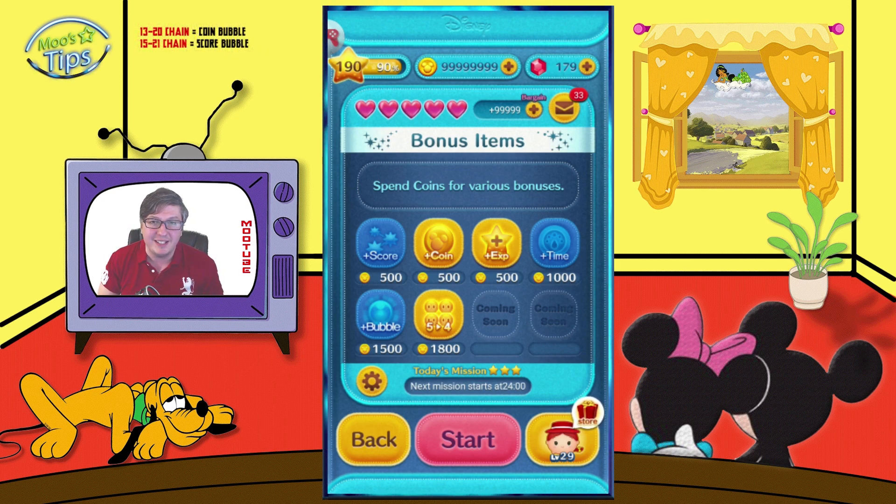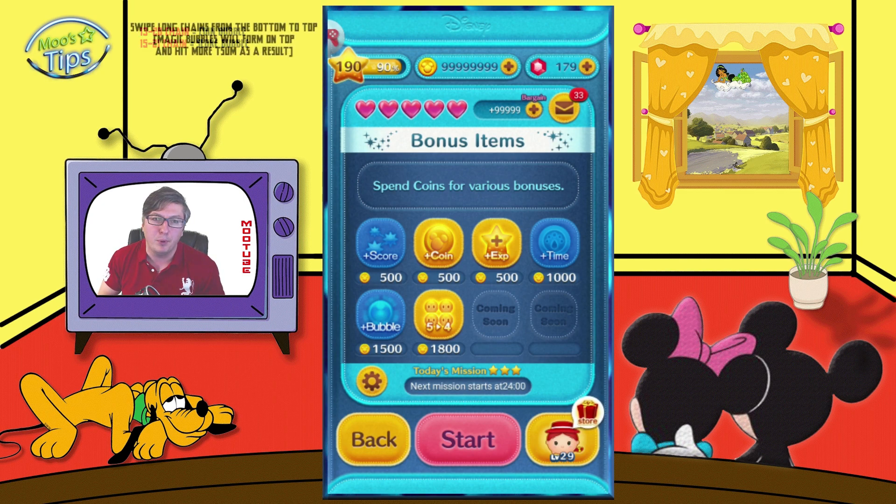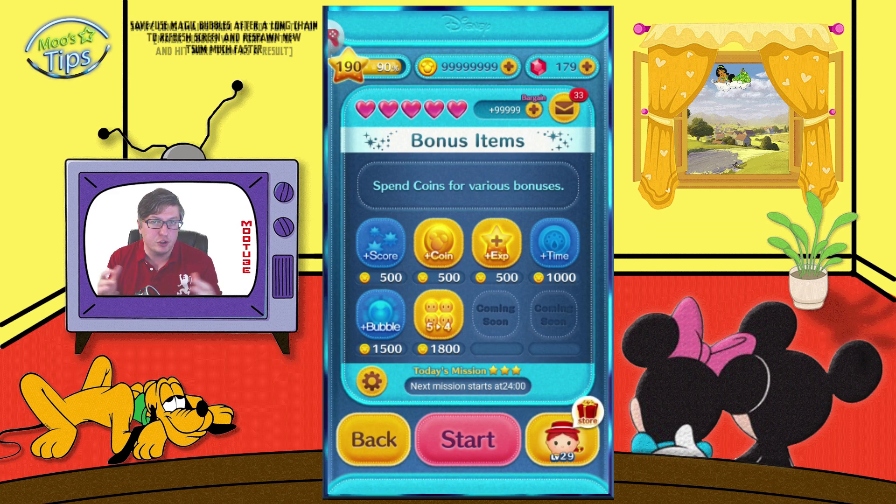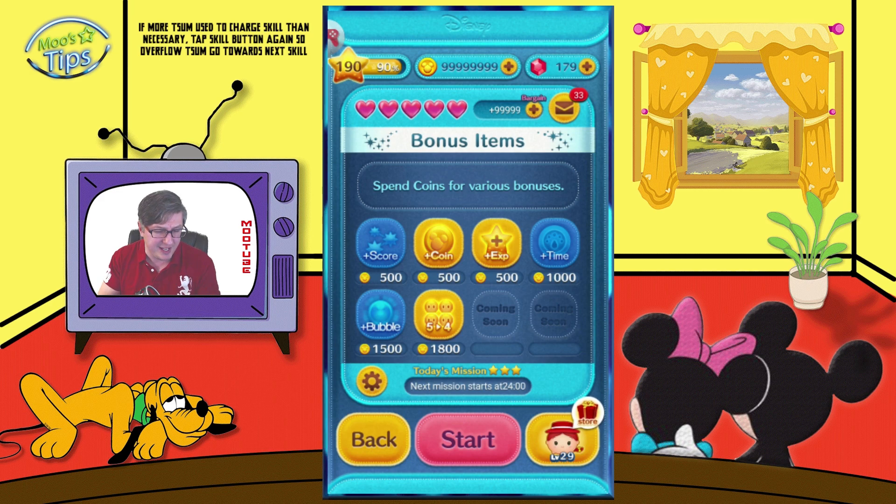Jesse. Jesse has a couple of major weaknesses, but we can work around them and still pull out quite a bit of coin using her. Her first weakness is that her skill needs to charge up instead of instantly detonating, and the number of Tsum Tsum that it generally clears is about low 30s.